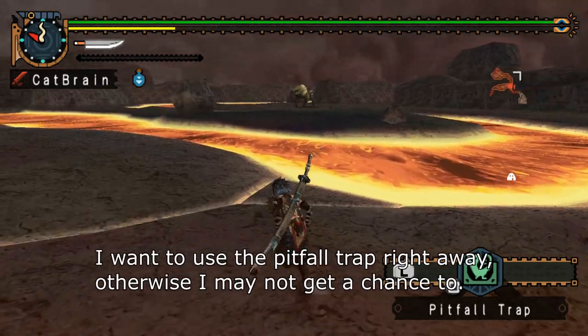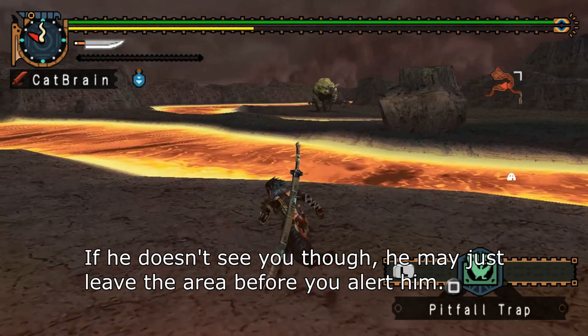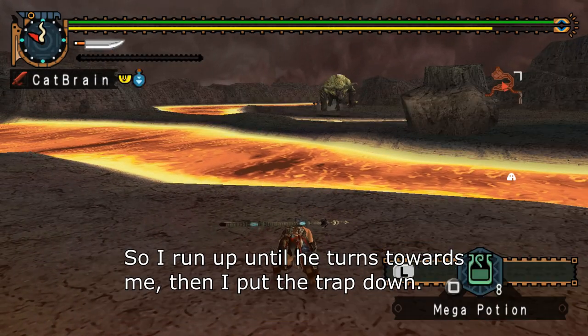I want to use the pitfall trap right away, otherwise I may not get a chance to. If he doesn't see you, though, he may just leave the area before you alert him. So I run up until he turns towards me, then I put the trap down.